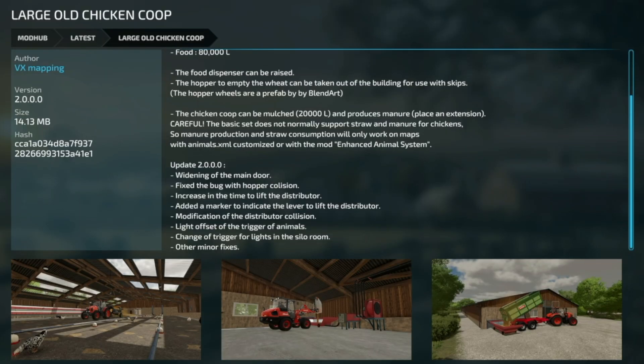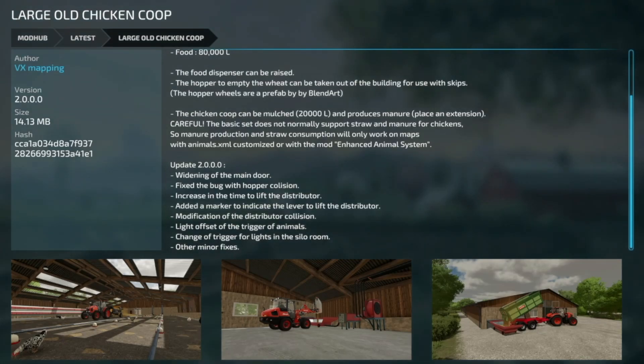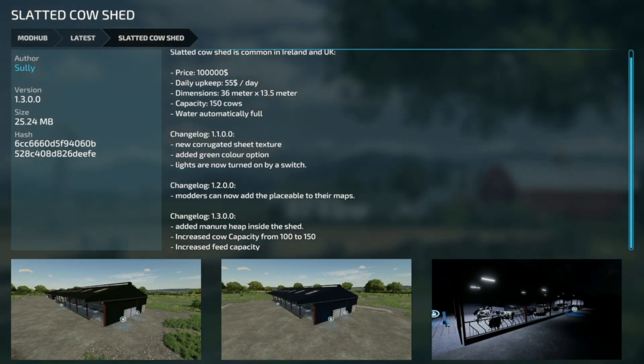Now let's move to updates for all platforms. First is the Large Old Chicken Coop version 2: whitening of the main door, fix for the hopper collision bug, increased time to lift the distributor, added a marker to indicate when to lift the distributor, modified distributor collision, light offset on the animal trigger, changed the trigger for lights in the silo room, and other minor fixes.